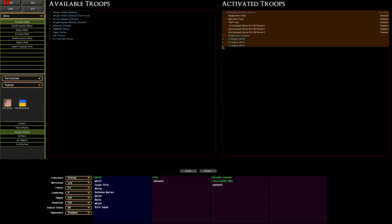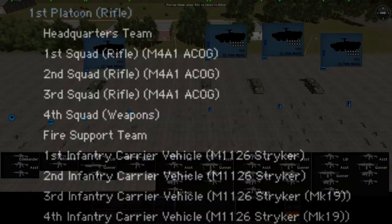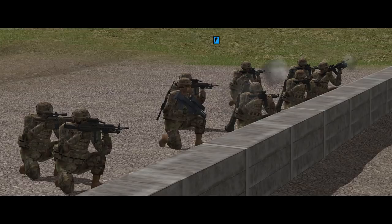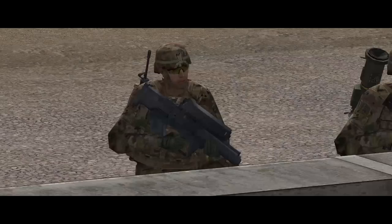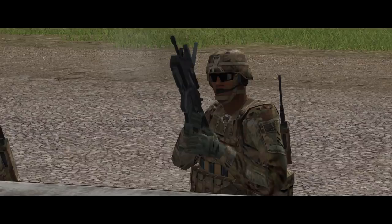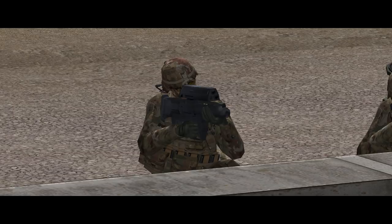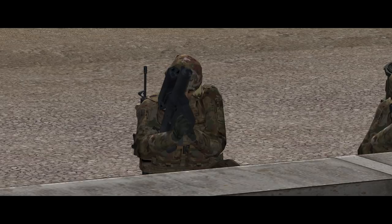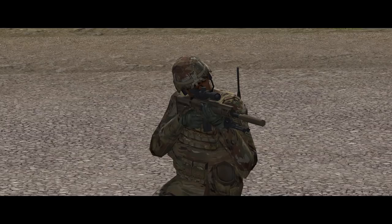Each platoon has a platoon HQ, three rifle squads, a weapons squad and a fire support team, all mounted in four infantry carrier Strikers. The rifle squad is a very capable infantry unit with nine men. It's got two M249 SAWs, two grenadiers with M320 grenade launchers and a Marksman with a 4x ACOG optic. There are two options in the selection menu: you can swap the M320s for an M25 counter-defilade target engagement system, which is a semi-automatic grenade launcher with 25mm airburst grenades, and you can swap the Marksman's M4A1 for an M110 Marksman rifle firing a heavier 7.62mm round.